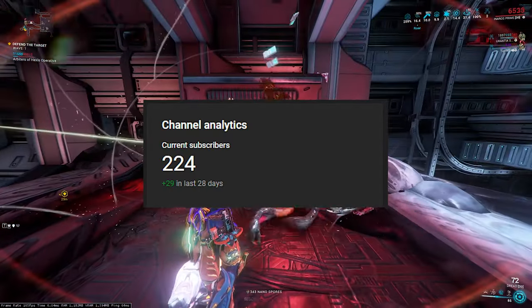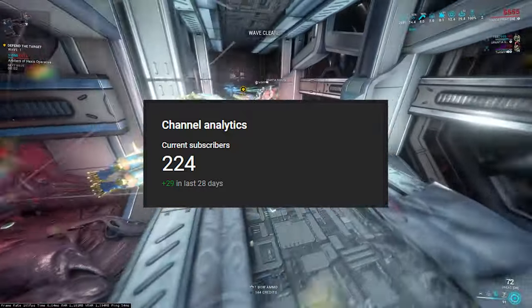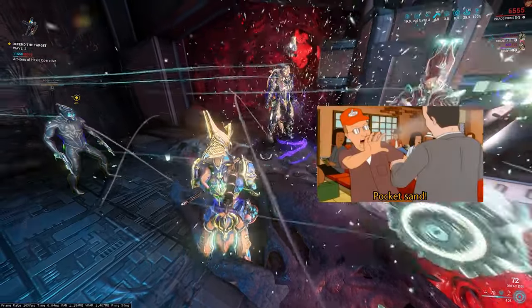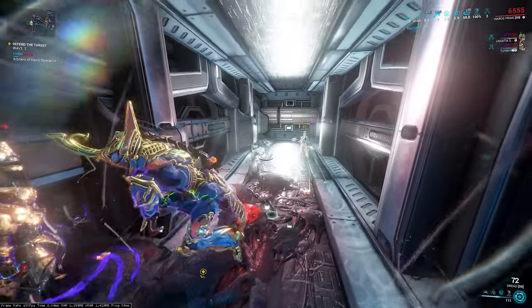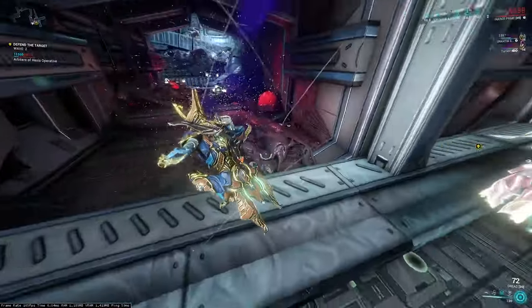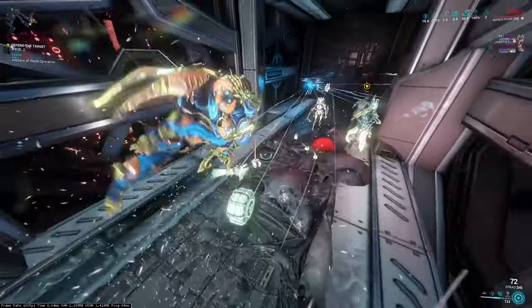Thanks for 200 subs — this is your treat and my torture due to the fact that I had to play Neros. So how do you get Mr. Pocket Sandman? You get him by waiting for Baro Ki'Teer for his once-every-two-weeks arrival, and you use your 100 ducats to buy the Sands of Neros quest.